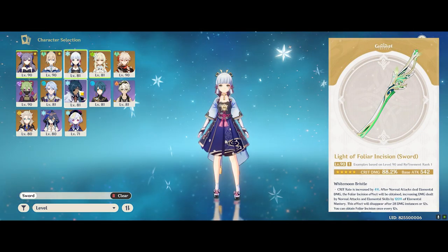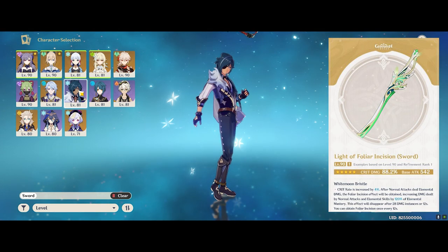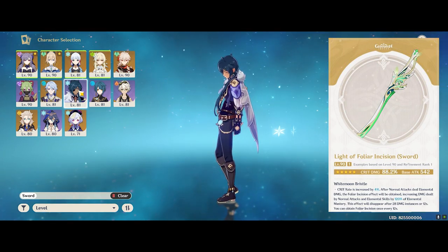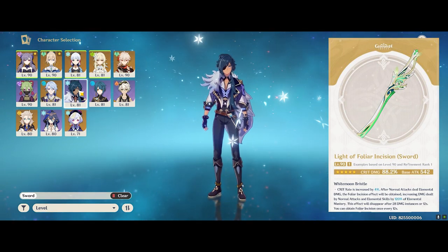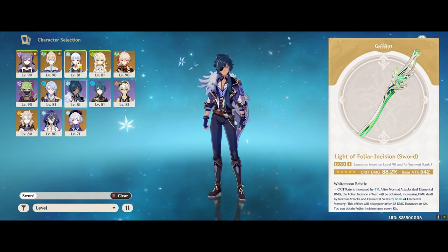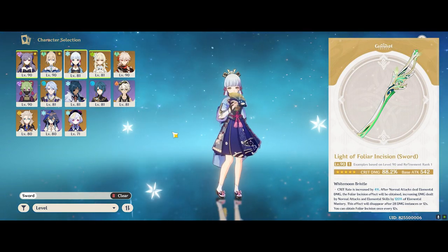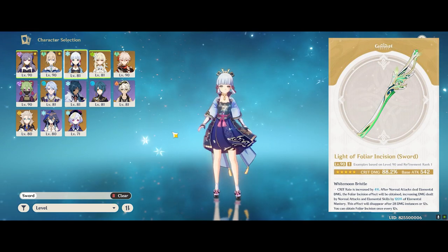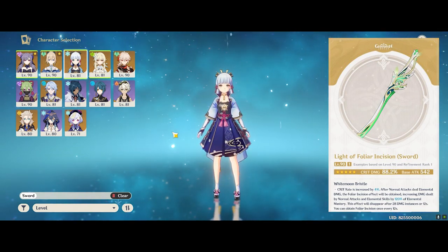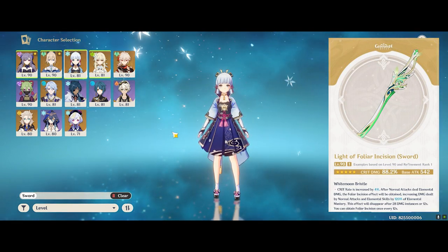For cryo characters like Ayaka and Kaeya, the crit damage substat as we mentioned earlier is extremely useful for freeze teams. They're usually running 4-piece Blizzard Strayer and are already overcapped on crit rate. Primordial Jade Cutter is hardly used with freeze Ayaka for this very reason. The main question you might have if you own Ayaka is: if you have the Mistsplitter, how much better or worse is this weapon compared to that? I'll definitely be doing more testing to see the exact damage numbers once the weapon goes live, so stay tuned to the channel.